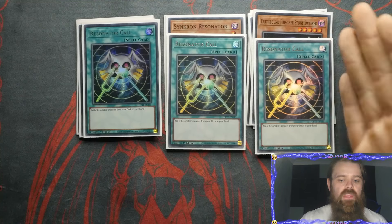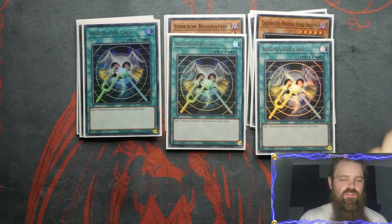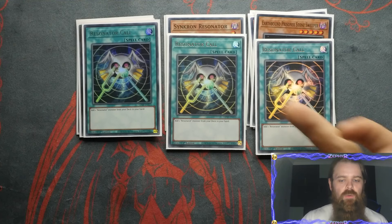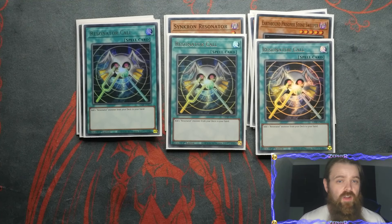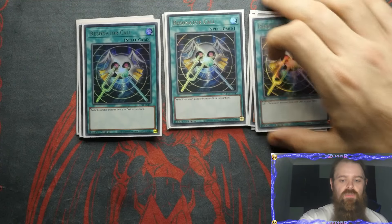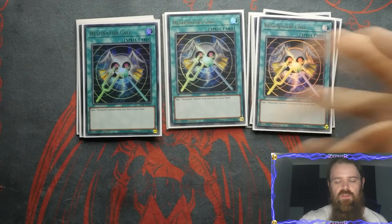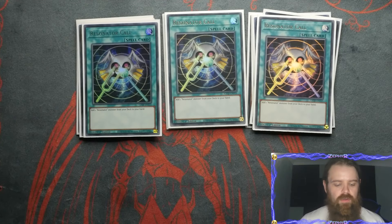Stone Sweeper making the beast seals live is actually really cool because it acts as a Resonator Call but with that little extra step. So if I've opened up a beast seal, straight away my beast seals are live without needing to discard anything else or lose any of my beast seals like Lubelion. So arguably if you want to get it down to a 41-card deck, you take out a Resonator Call and mess around with the ratios until they fit your personal play style.